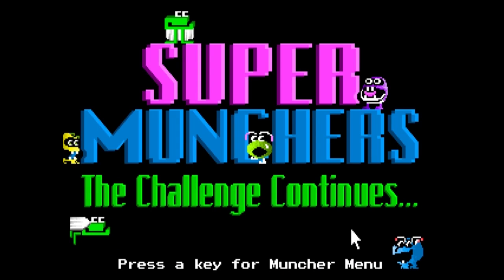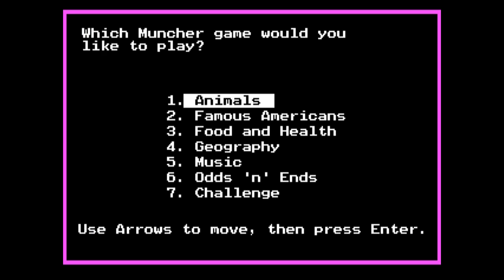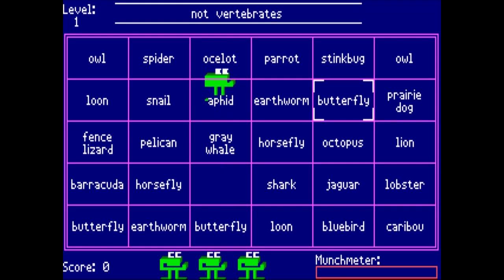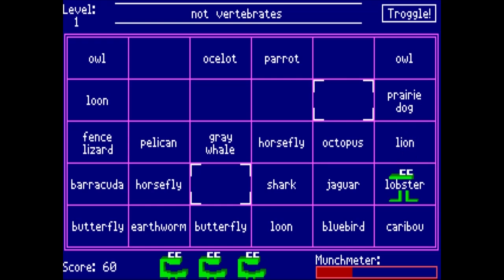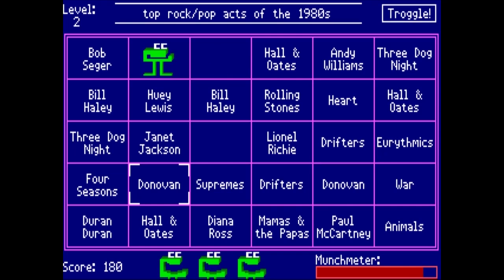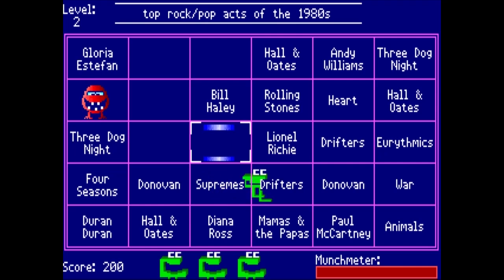However, then you've got Super Munchers: The Challenge Continues, released in 1991. And this is what I'm talking about. You've got six categories of trivia to choose from in three difficulties, and of course, good ol' challenge mode. The gameplay is mostly the same, but this time you're really getting challenged from all sides, seeing as it's not just restricted to vowel sounds or fractions or whatever. With this monster-dodging arcade game, I just find more enjoyment in trivia than I do in solving logic problems.